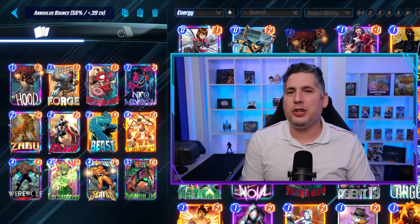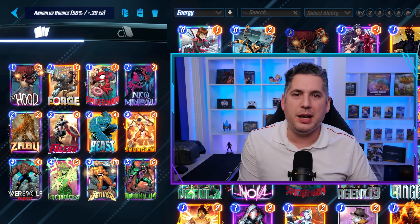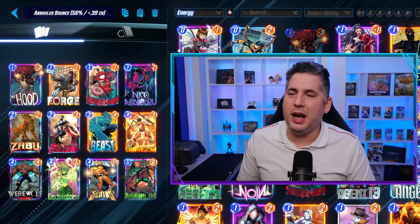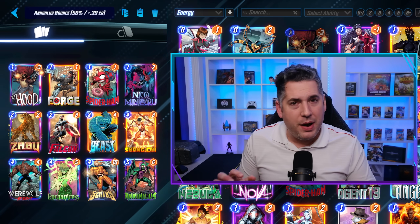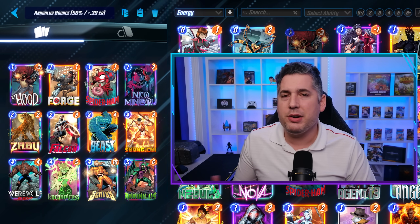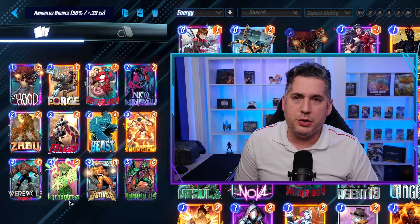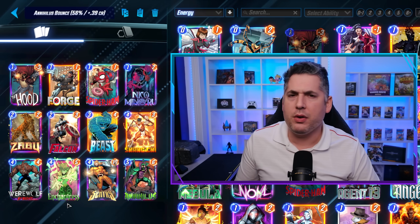Now we have Annihilus. Annihilus didn't get nerfed as much as first anticipated — the initial leak suggested a drop from 5-7 to 5-5, but it ultimately landed at 5-6, which is pretty damn good. He no longer synergizes with zero-cost cards like Debris, however. The highest win rate version of Annihilus is the Annihilus Bounce deck at a 56% win rate and a 0.39 cube rate — a very respectable cube rate. It's cool to see Werewolf by Night and Enchantress as strong tech cards in the current meta since you're still seeing a lot of ongoing. As the meta matures, I'd expect Enchantress to drop off in favor of something else, but currently this is one of the top decks for Annihilus.